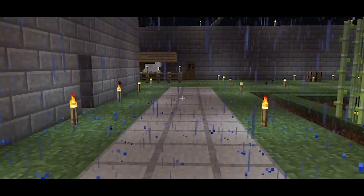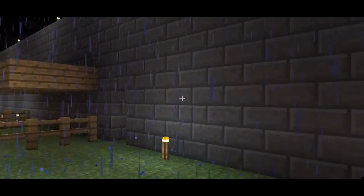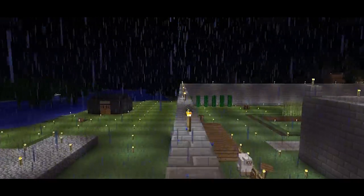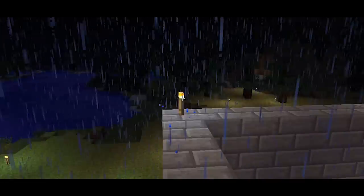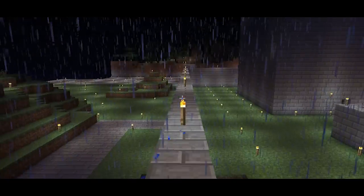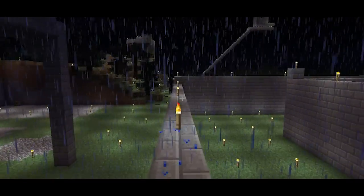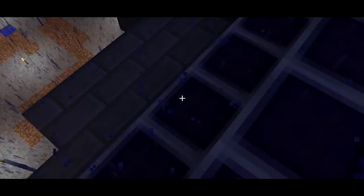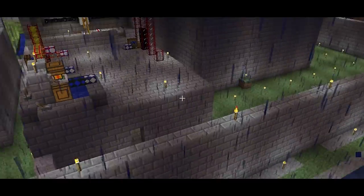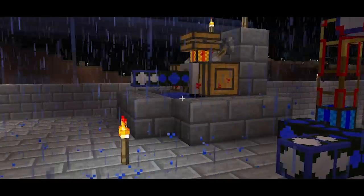I thought I'd do some server tour videos to show everybody what we've got. Nothing super impressive — I personally don't feel like I'm really a super creative builder, but we've got some fun stuff. This building here, these buildings, are going to be a nuclear power plant housing 16 nuclear reactors from Industrial Craft 2, with supplemented solar power — probably 512 solar panels in the end. This is my area, the power plant, and there's a little BuildCraft power area on top of this building.